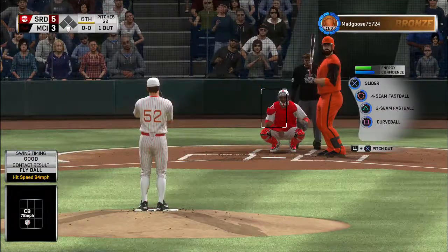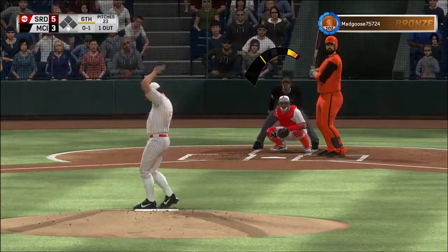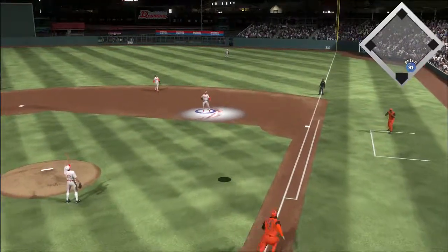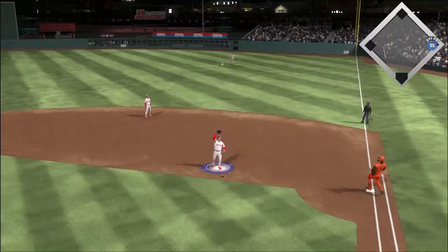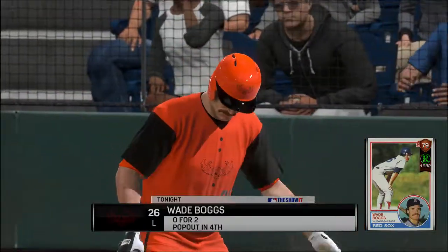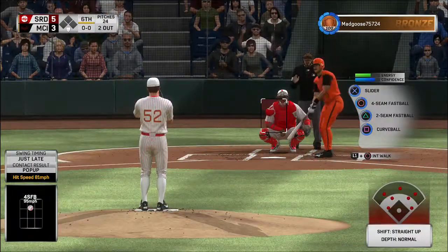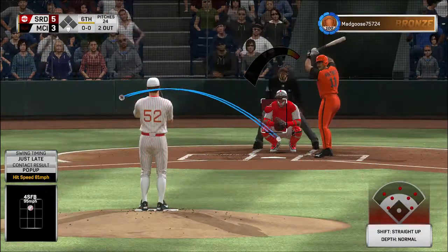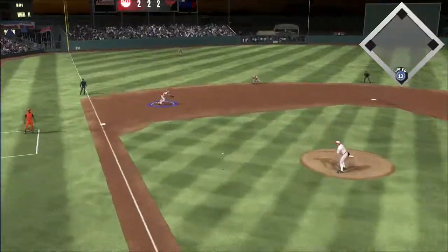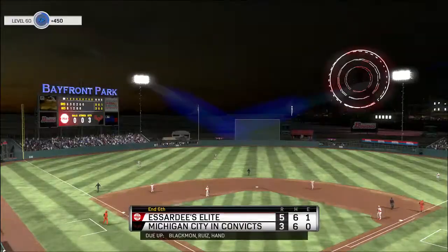Stepping in, Mike McCarthy — he's 0-2 with a strikeout in this one. Here's the pitch — a high pop-up, Rizzo is there for it. Two down. Edgar Martinez will get the call as a pinch hitter. Hit on the ground toward the left — throw to first, he'll get him easily and the side is retired.